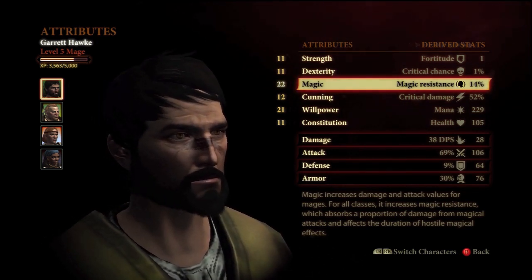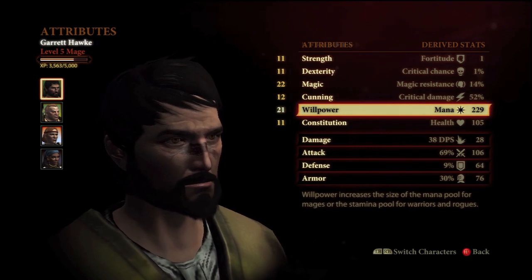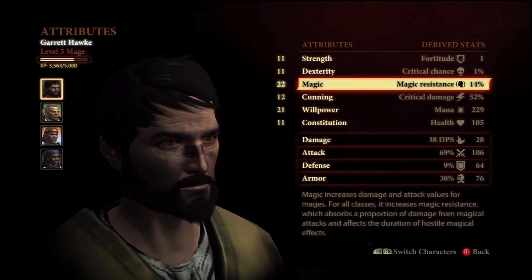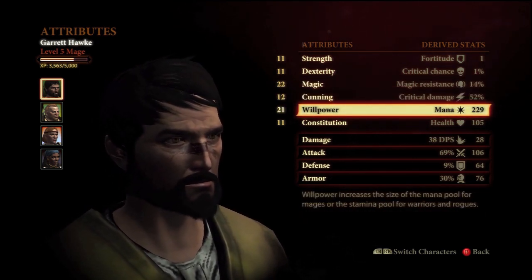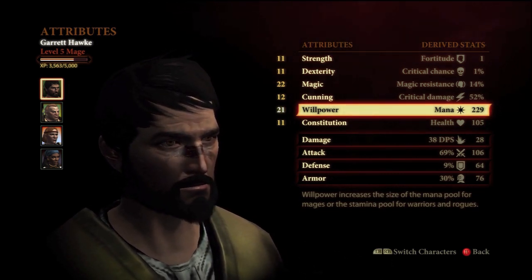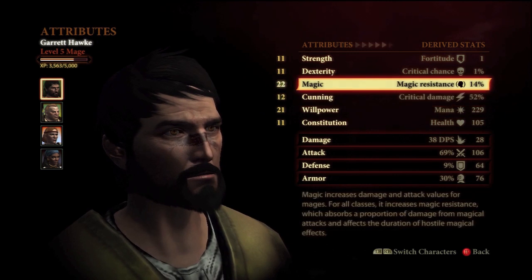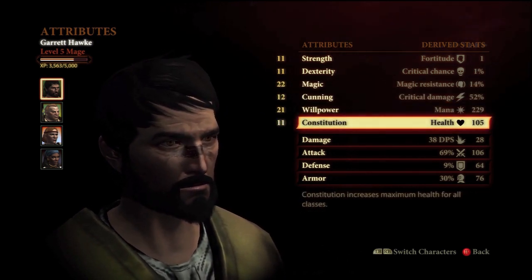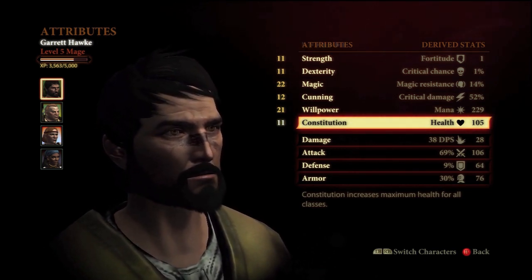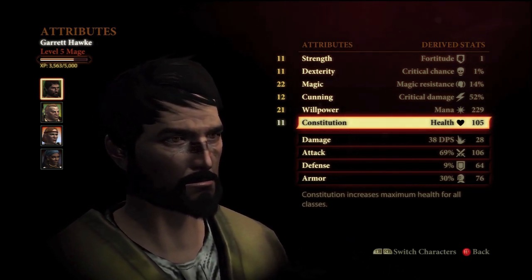We're really just splitting those 64 points between magic and willpower. Magic started at 13, so you'd end up with 45 points for magic at level 20, and willpower started at 12, so you'd end up with 44 willpower — just splitting the two. You might want to consider putting 4 into constitution if you're getting owned in battle a lot, but the primal mage has a skill that increases your survivability, which is very nice.